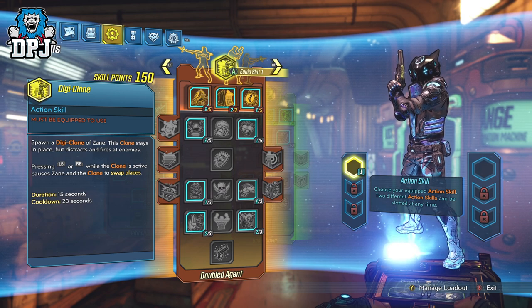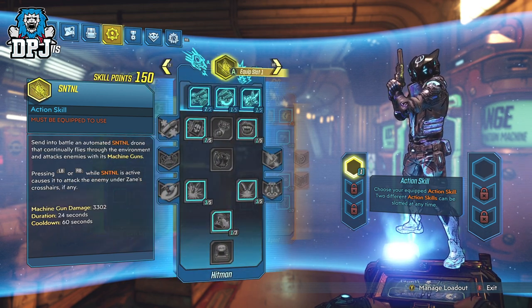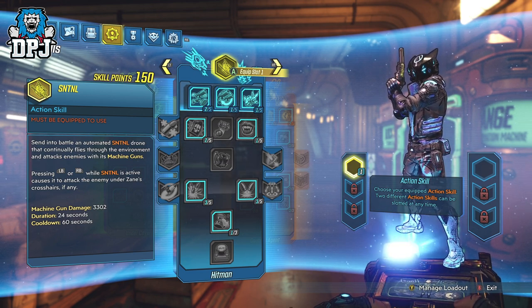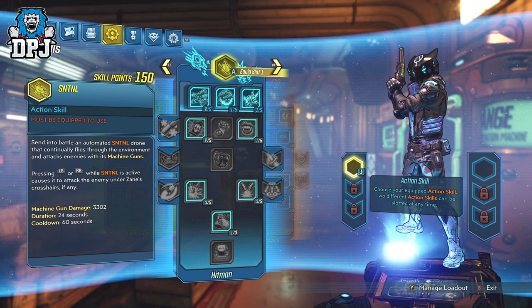If you then go ahead and spend your 60 levels of points — I believe 58 into these trees — you will see a build with a hundred or more points spent within it, meaning you have basically achieved a level 100 build, or a build not possible without 100 points. This class mod adds additional levels into your skill tree build.